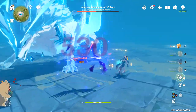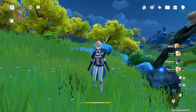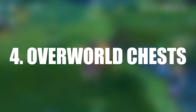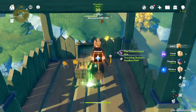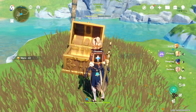Coming in at number 4 is Overworld Chests. And I know it seems like a hassle, but it's not — because you're able to farm these chests just by playing the game and doing achievements, commissions, and first time bonuses. Whenever you see an Overworld chest on your way to do something, make sure to stop by, defeat all those enemies, and go ahead and pick up that chest.